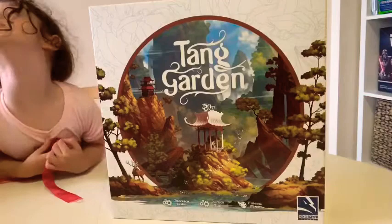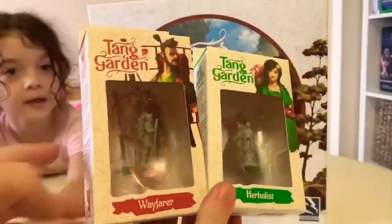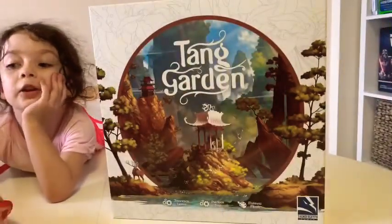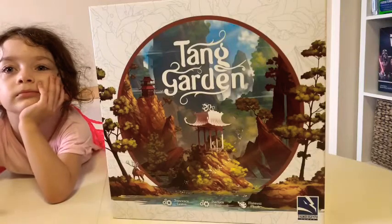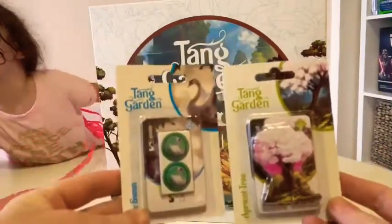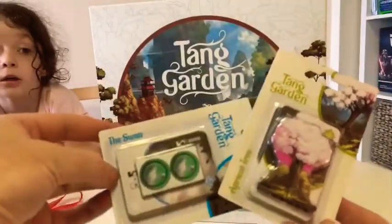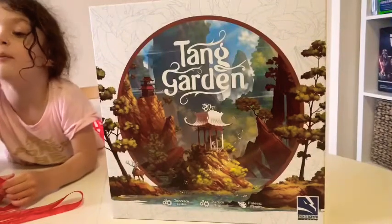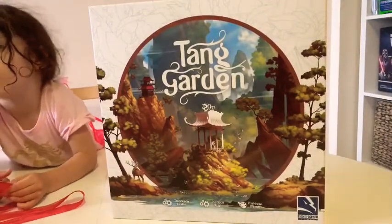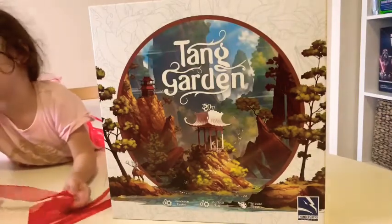We'll be looking at the Herbalist and the Wayfarer. 'Can I be the girl one?' You can play as the girl one if you like. The girl's pretty, and you can be the Apricot Tree. There are the swan components there. Well, what if boys want those ones and what if the girls want the boy ones?